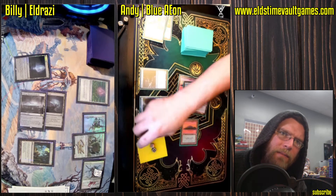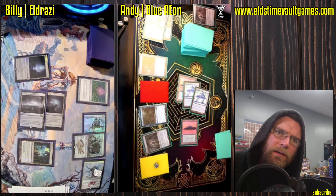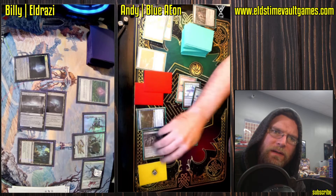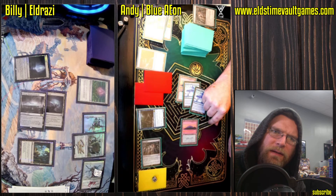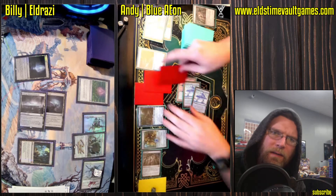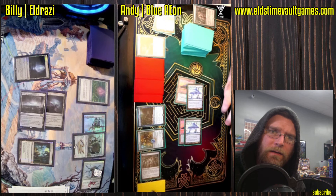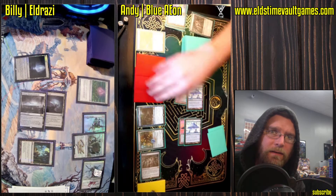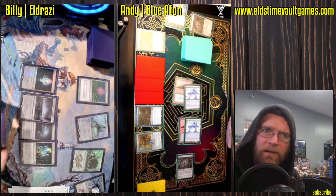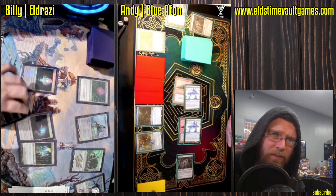Got a Psy Master Thopterist, a Mox Opal — that's going to create a 1-1 — another Mox Opal. Can Andy get enough out in front to prevent this Reality Smasher's trample from being an issue? Walking Ballista looks like it's three there. That is not instant death on the other side of the table. We'll see what Billy can do — another Reality Smasher would be pretty devastating. He does have Eye of Ugin, which can potentially help in tutoring that up.